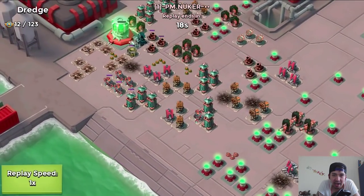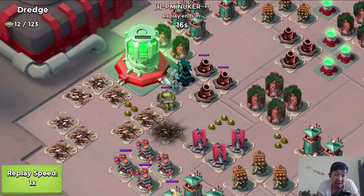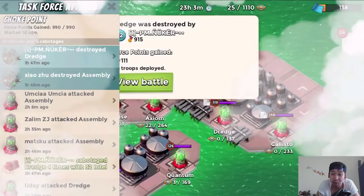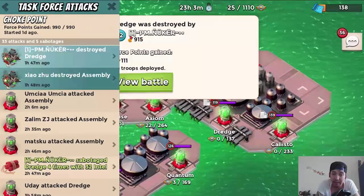That was a really great attack. Now let's see the downfall, attacking by PM Nuclear, level 52. We're checking out the HQ, and as you see here the HQ is at about 1%. It's basically dropping down barrages and artillery shells, finishing it off.